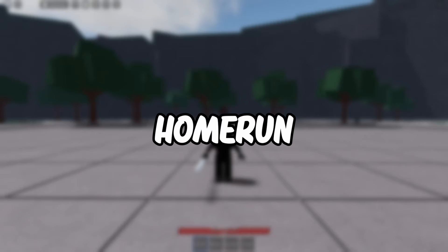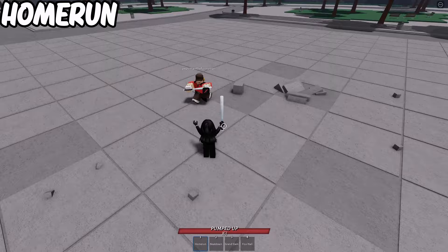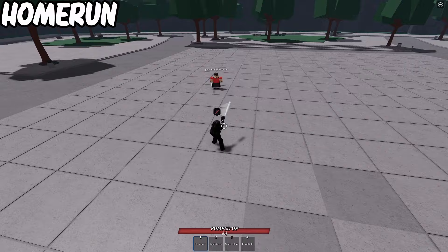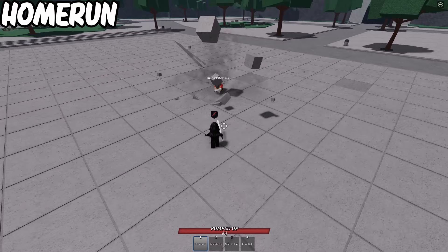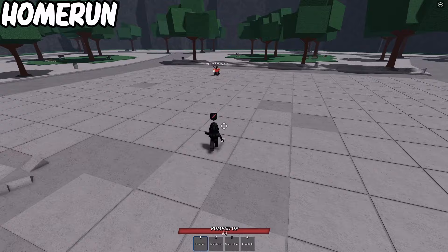Starting off with Home Run, this move is a block break and can be used to switch up your playstyle every once in a while, but is typically recommended for hitting grounded enemies. You can also do a different variant of it if you miss the first hit. However, this isn't recommended and will typically get you killed. Home Run can also hit projectiles, but I highly recommend you don't try this because the timing is so horrendous that landing it means you completely predicted the enemy or just got really lucky.